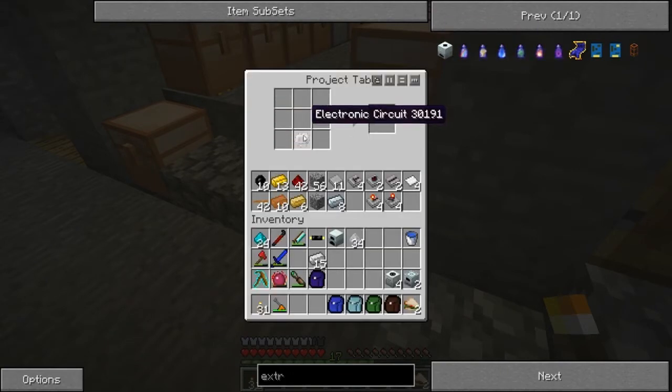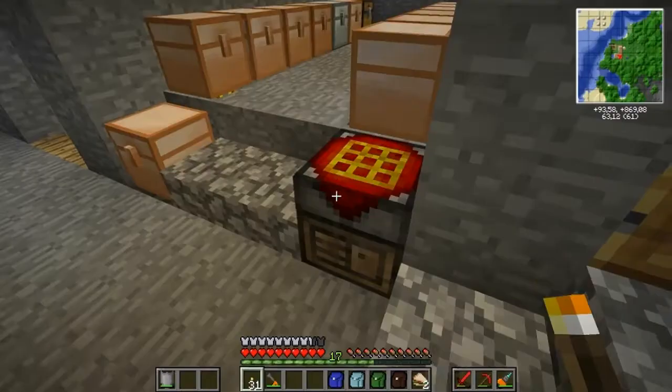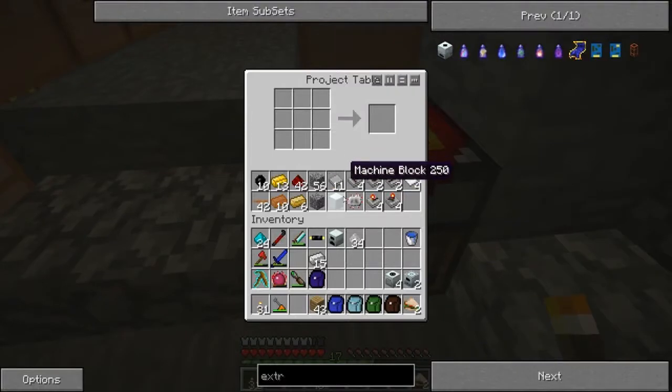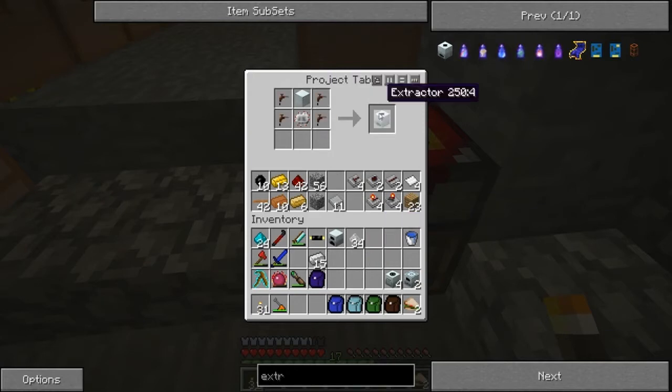And a machine block. Let's get some of this wood so we can make four tree taps — one, two, three, four. So we place that in the machine block and the four tree taps, and we have the extractor. Awesome.